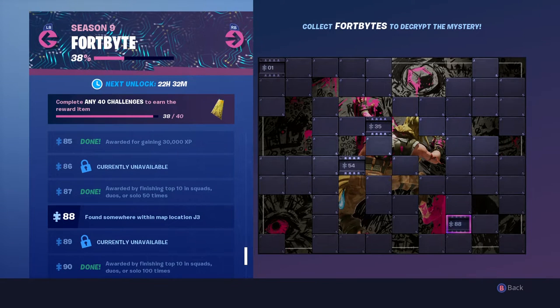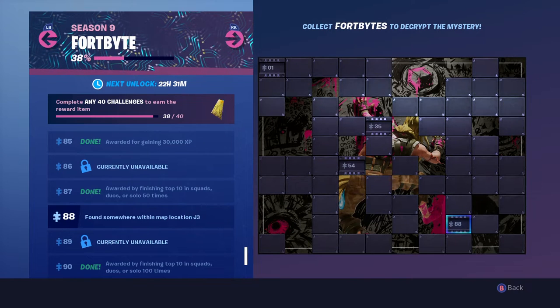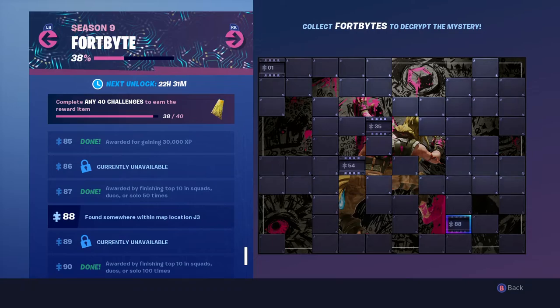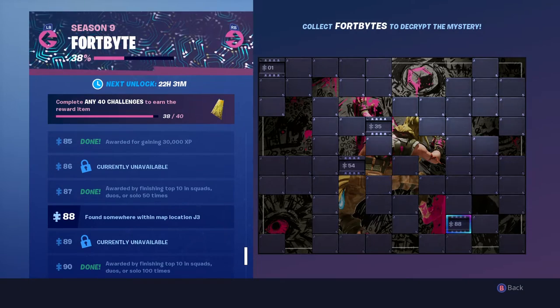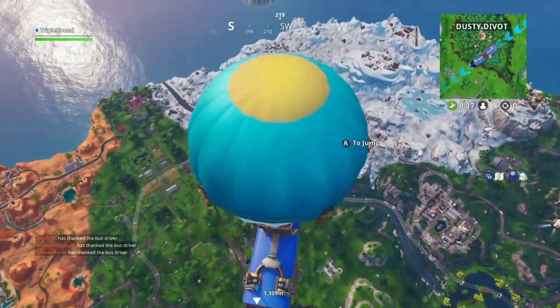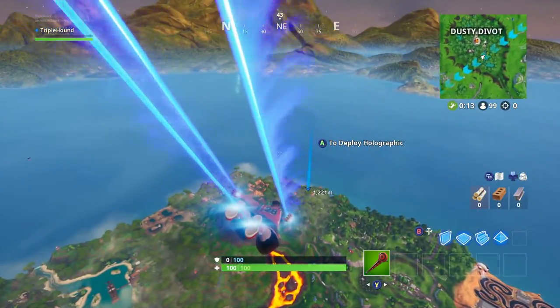Good morning, welcome back to Triple Hound Gaming. We're working our way through the different Fortbyte locations in Season 9 of Fortnite. Today's is Fortbyte number 88, which is described as found somewhere within map location J3.